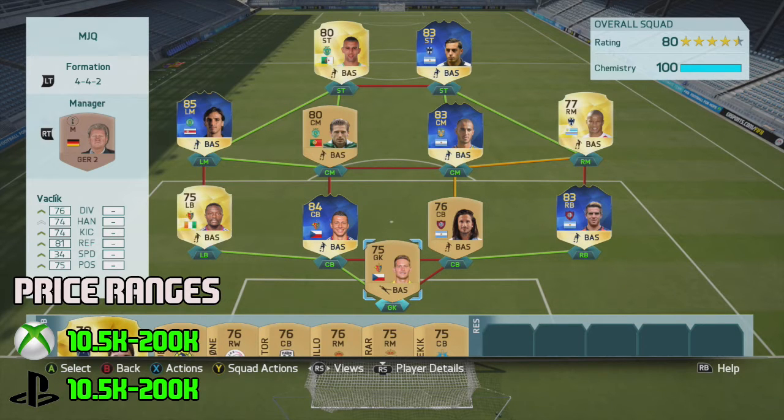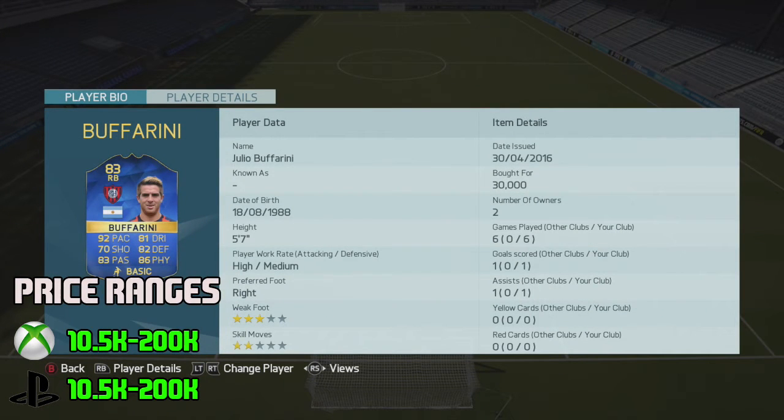If you haven't checked out my other reviews, I've reviewed every Team of the Season card you can see in this team apart from the centre mid, so make sure to go check them out. They were on my channel before this video and the links will also be in the description. As you can see, he has got 92 pace and he has an 83 rating.